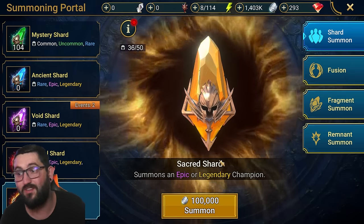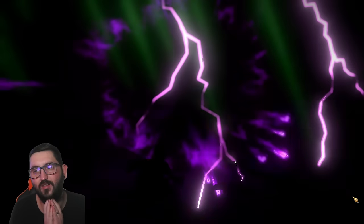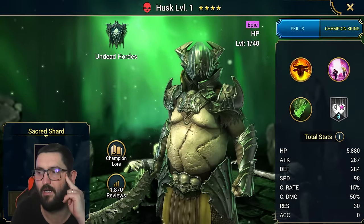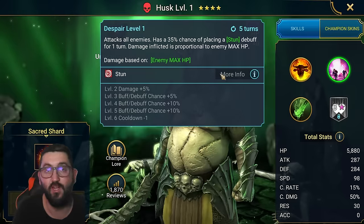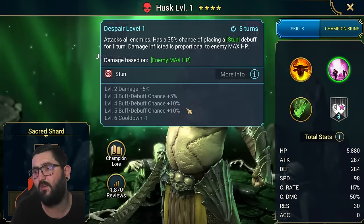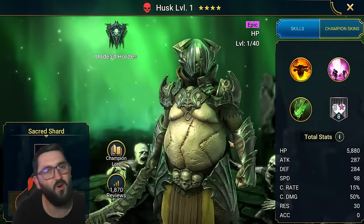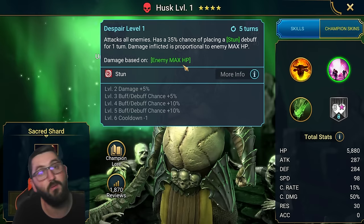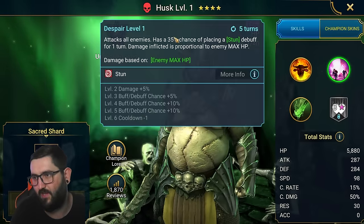Now it's time for the sacred — can I get something good? A Toragi, a Skull Crusher, something good for the clan boss? Come on, sacred, child luck. Okay — Husk. He's not that bad but not that great either. He has an enemy max HP hit which can be useful against bosses, and a provoke on the A1. He might see some use as an enemy max HP nuker for dungeons, or later in hydra. The downside is he only scales off enemy max HP, whereas Royal Guard scales off enemy max HP and attack, so his damage is basically capped.